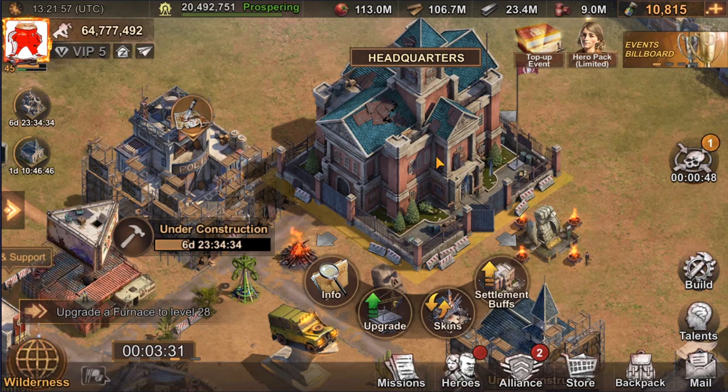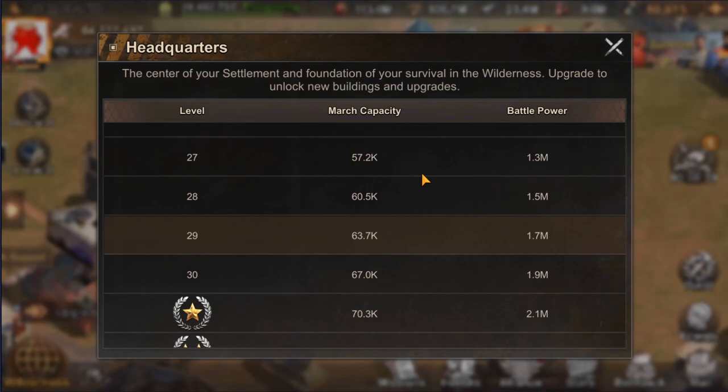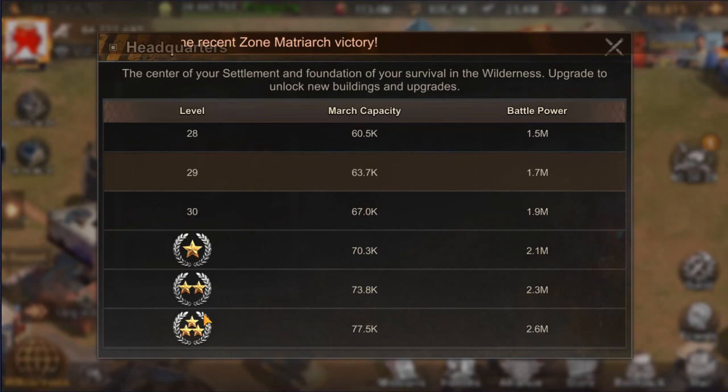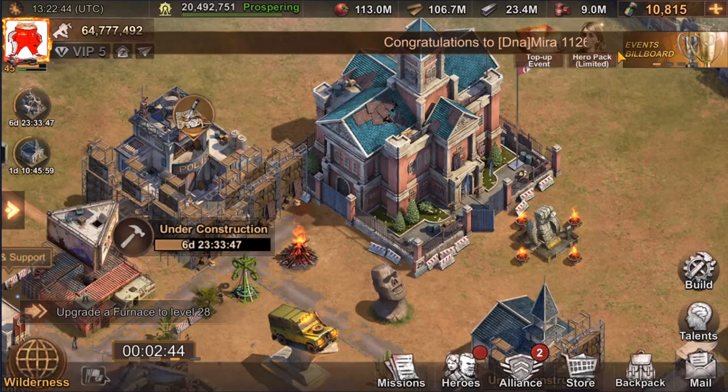That's why you want to upgrade this building first before everything else, and to do that you have to fulfill certain requirements which I'll mention later. Besides that, your headquarters provides a small bonus to your march capacity — how many troops you can send in one rally — and gives you a little increase of your battle power, as you can see on the screen. You can upgrade your headquarters till level 30, and afterwards you can obtain one additional star, up to three stars in total, where one star takes five levels to upgrade.